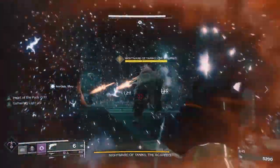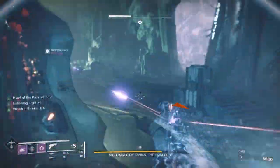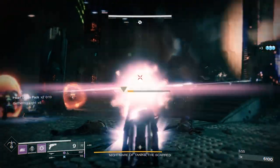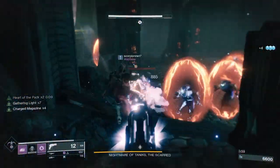You'll go back to Zavala mid-quest, then go to Brother Vance on Mercury to complete two strikes and a heroic adventure. Then visit Ana Bray on Mars, scan a Rasputin signal, defeat five Escalation Protocol bosses, and complete a heroic adventure. The entire quest takes probably a few hours without any particularly hard requirements.